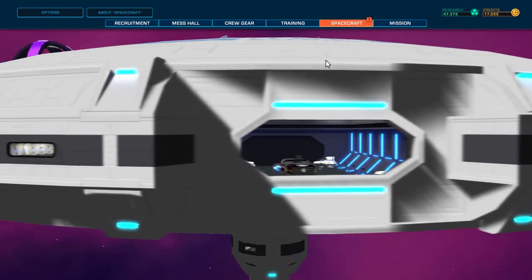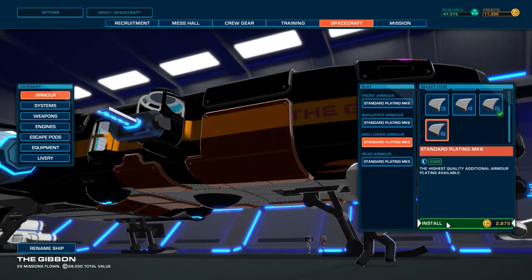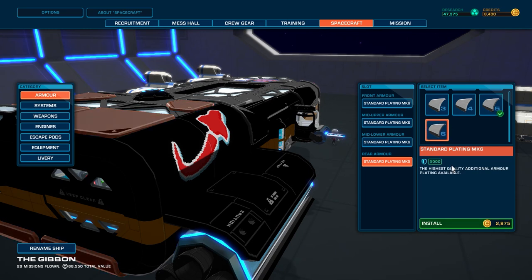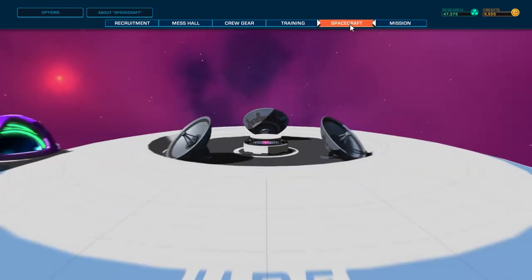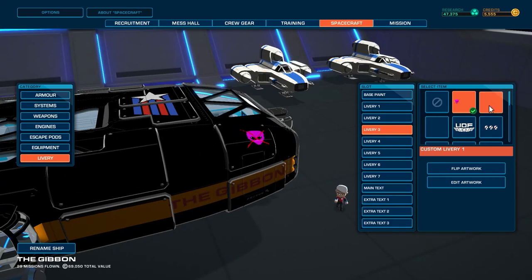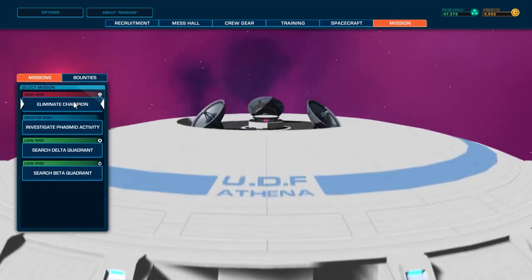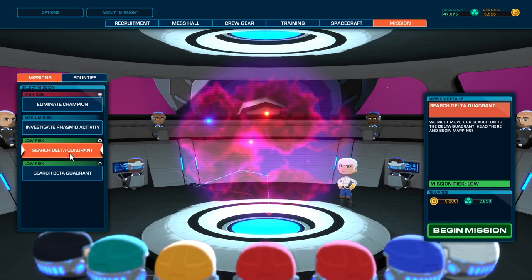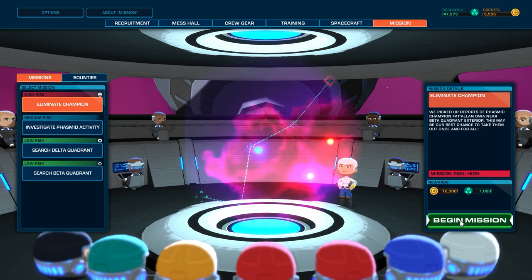Damn, this thing's a beast. So how many bounties have we taken out? Six — 1, 2, 3, 4, 5, 6. We're about to make it seven. What have we got next? We do need to search the Delta Quadrant — that's a mission we need to do. I think we'll do that next time. For now, how about we take out this champion? Sounds like a good call — it gets us lots of credits and gets rid of Fat Alan.